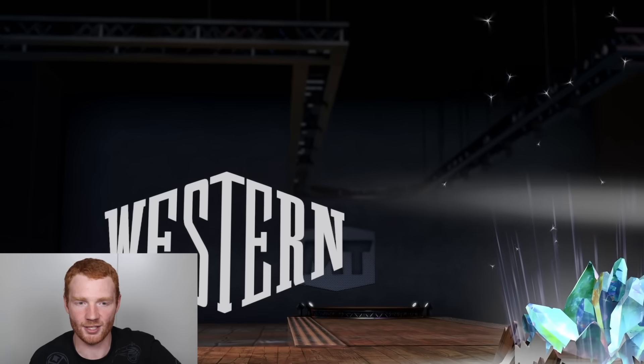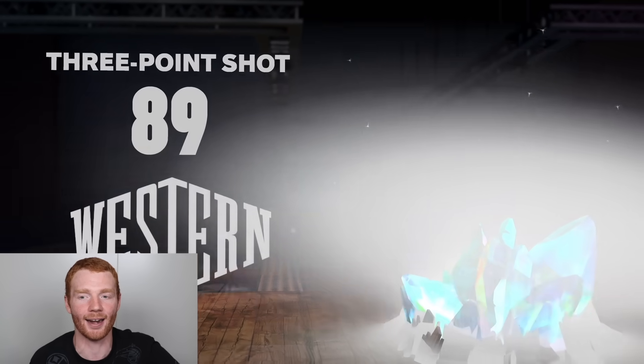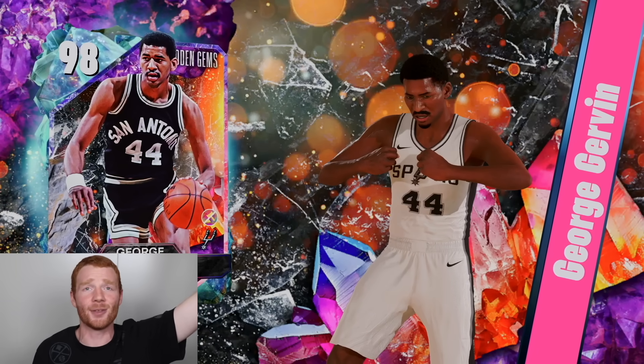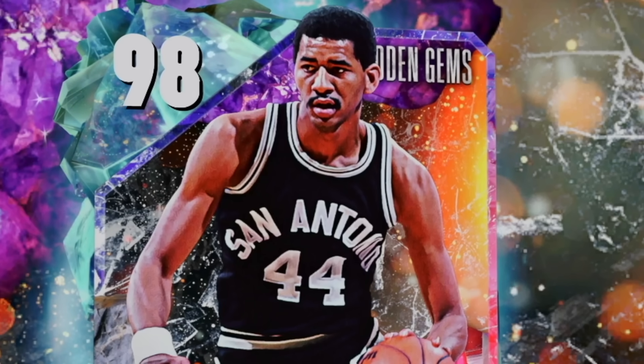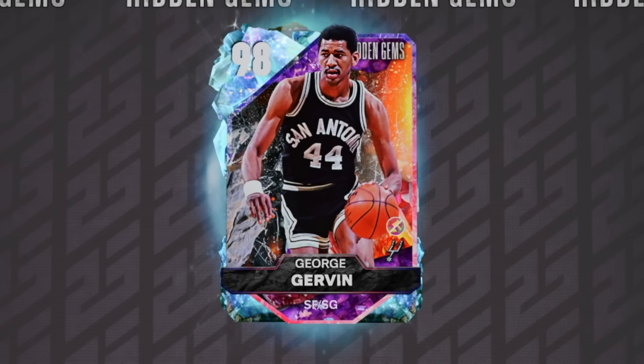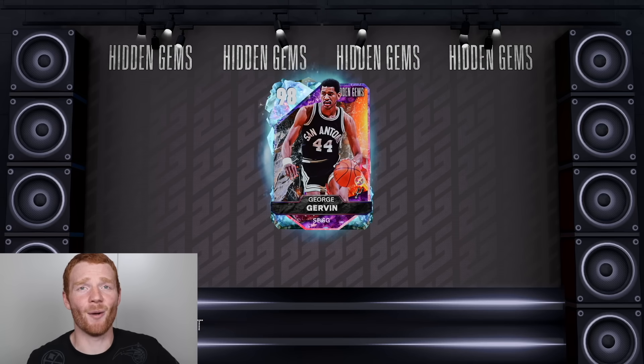The animation is beautiful. Western Conference, 89.3 — that's not bad. It shouldn't be a point guard. Small forward. Is this George Gervin? I'm pretty sure it's George Gervin. I am happy with that — this is actually a W of a card and he is definitely usable. I will absolutely take that from this pack, and I know Ty Debo got him in his last King of the Court. This card is a beast. I am happy with my Galaxy Opal.